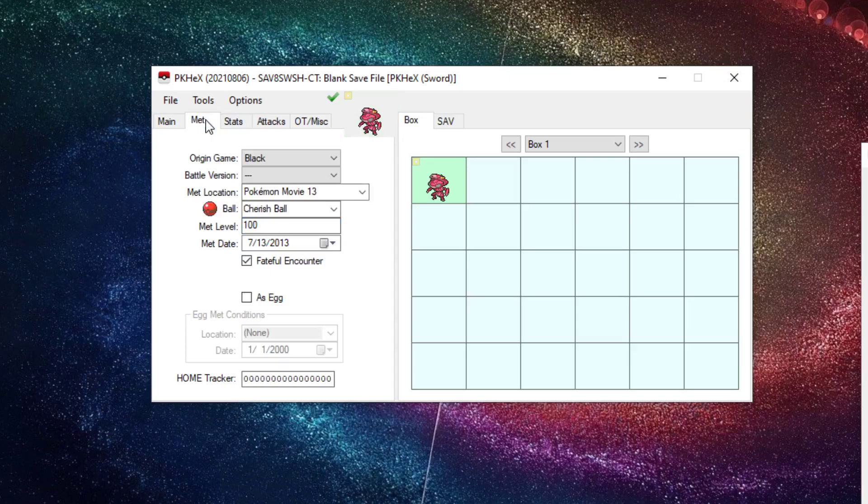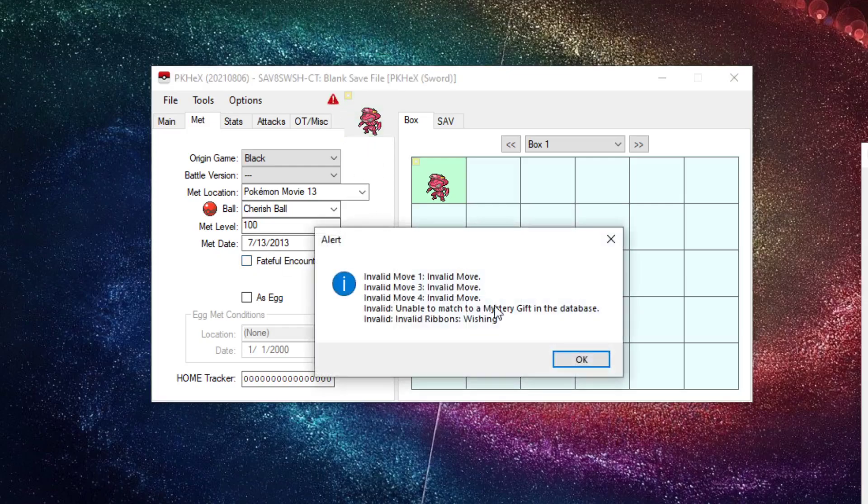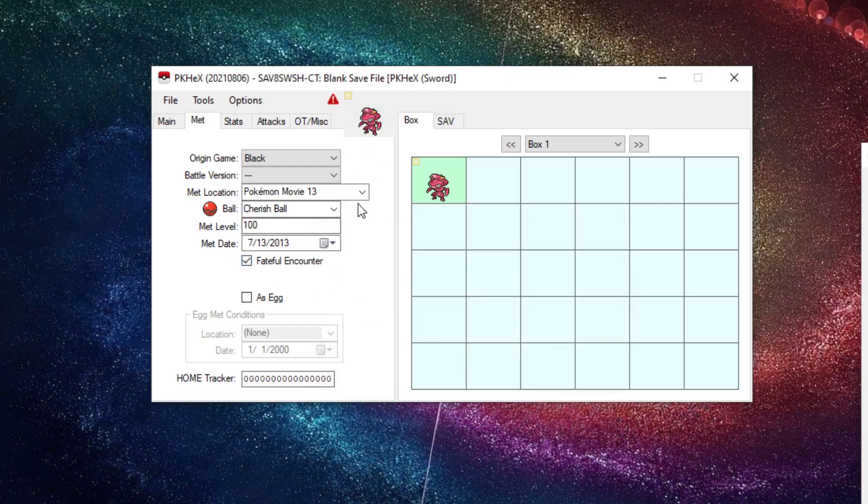Also keep the Met data as-is. If I remove the fateful encounter flag, it immediately gives an error. Don't change the Met information — it's very important, otherwise it's straight up illegal.